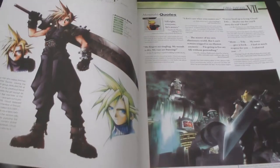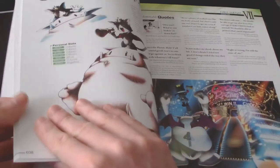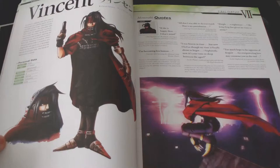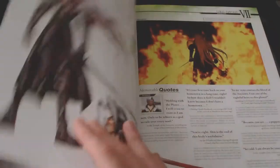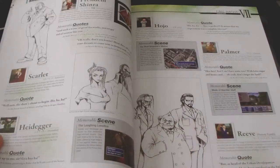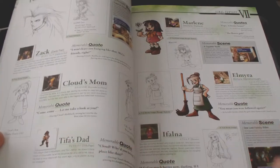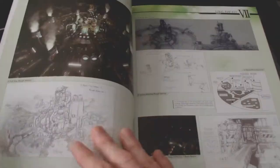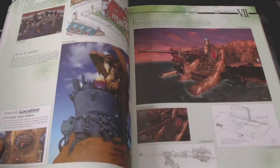The book has 320 pages, split between the three games. Final Fantasy 7 covers up to page 119. Final Fantasy 8 only goes up to page 189, which is a shame but also typical for Square Enix. Final Fantasy 9 has the most content, running up to page 315.